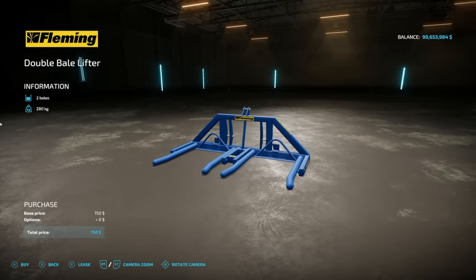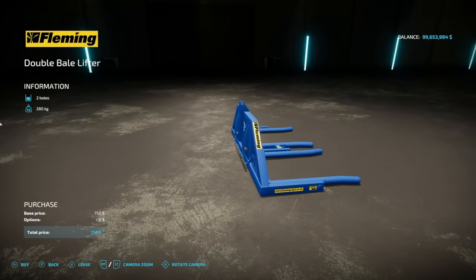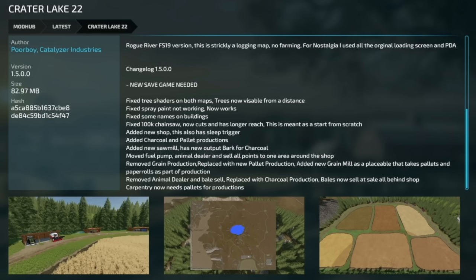The last new PC and Mac mod is the Flaming Bell Lifter — two bale lifters from Flaming that lift bales up. Very simple and straightforward.